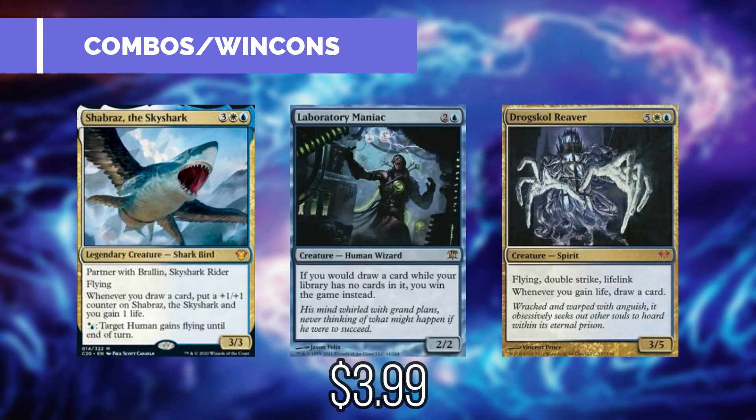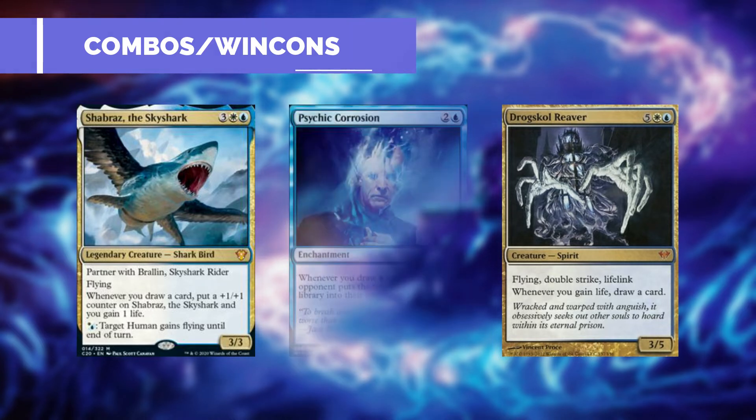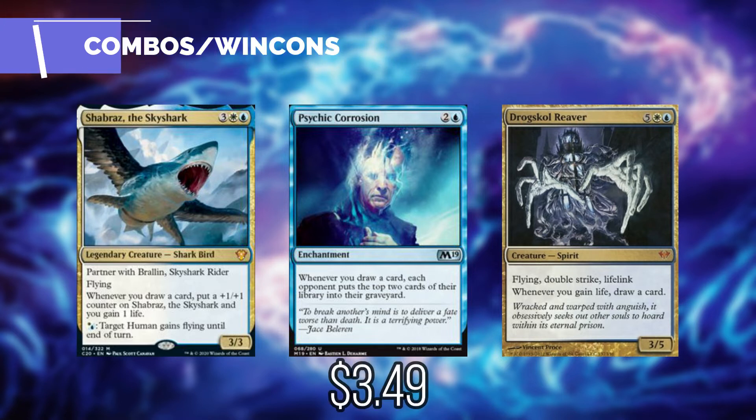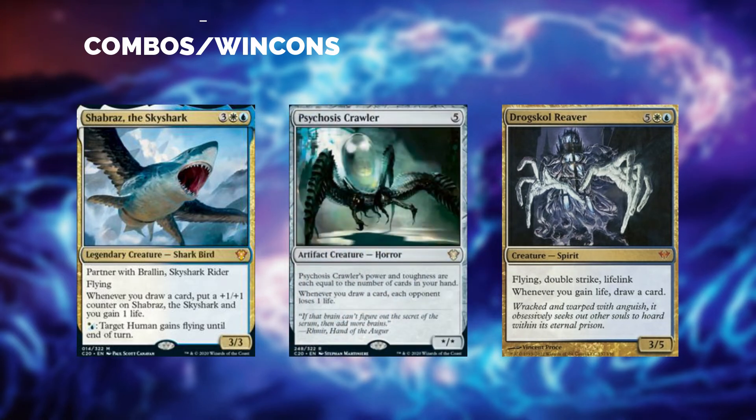This can be beneficial with a card such as Jace, Wielder of Mysteries, whose text reads: if you would draw a card while your library has no cards in it, you win the game. This is very similar to Laboratory Maniac, which we are also including. If we can't find one of these pieces, we also have Psychic Corrosion — whenever we draw a card, each opponent mills two, meaning once we draw 50 cards our opponents would have already lost the game. And if that isn't quite doing it for us, we also have Psychosis Crawler — whenever we draw a card, each opponent will lose one life, so once we get this engine going we can drain their life totals very quickly.